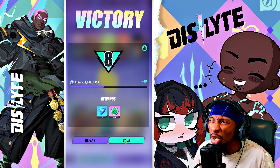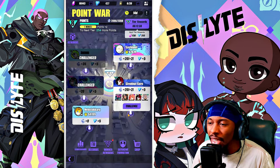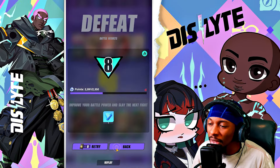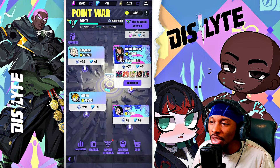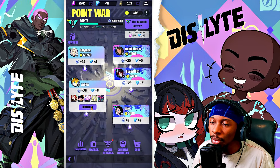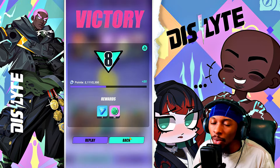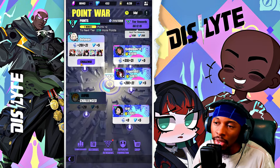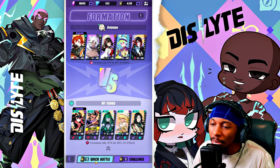Sun Wukong is also worth mentioning — I forgot him earlier. He's actually a pretty solid esper and might even be a little better than Liling in PvP depending on your comp. You're just going to try to be very intentional about which teams you target, always aiming for teams that look weaker so you maintain an upward curve.